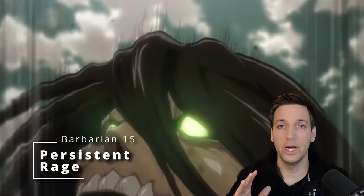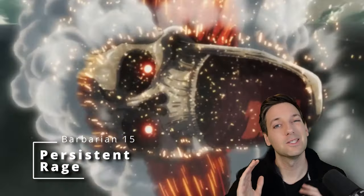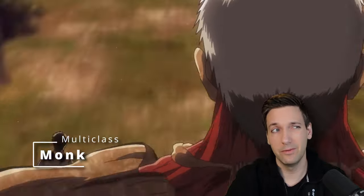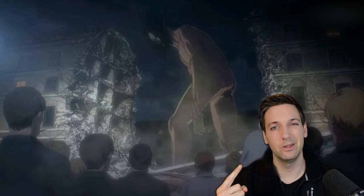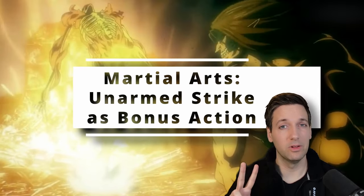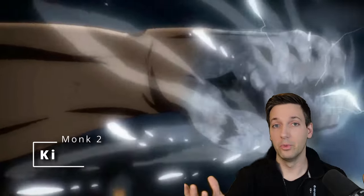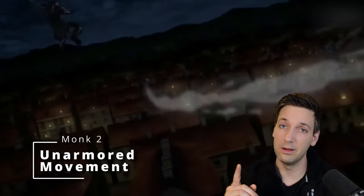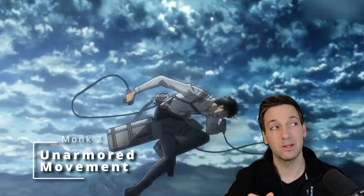At 15th level of Barbarian you get Persistent Rage, so now you can stay in your Titan form as long as you want. Then I would jump over to a multiclass — specifically Monk, because that seems to fit Eren Yeager a little better. Monks get access to Martial Arts so they punch a little better, but you can already do that thanks to your Unarmed Fighting style which will be way better than your Martial Arts die. Now you can also do an unarmed strike as a bonus action. At 2nd level of Monk you get access to Ki, and you get Unarmored Movement for another 10 feet of speed on top of the extra movement from being a Barbarian, meaning you can move an extra 20 feet per turn.